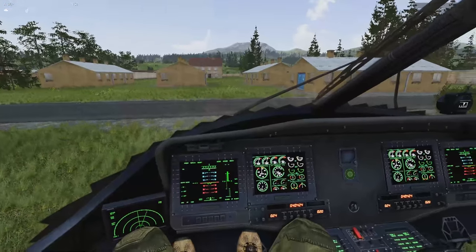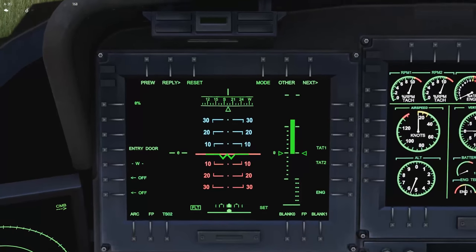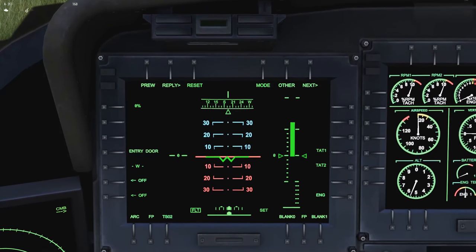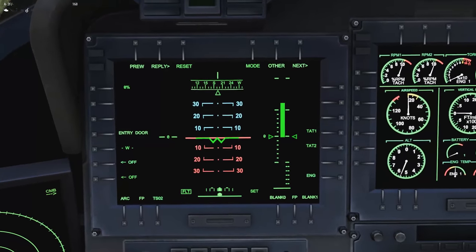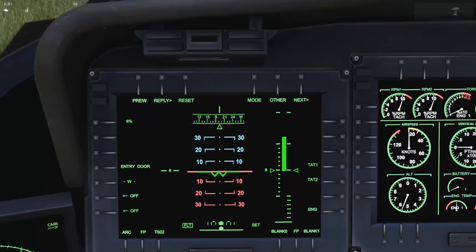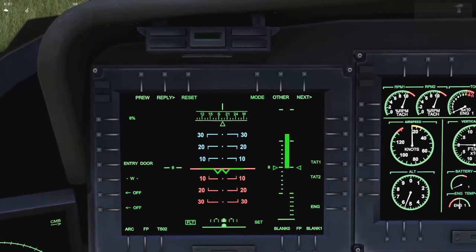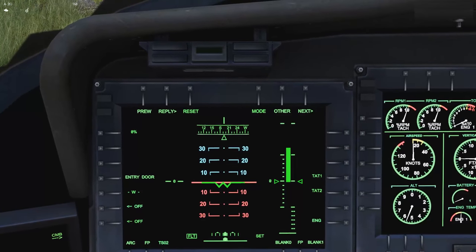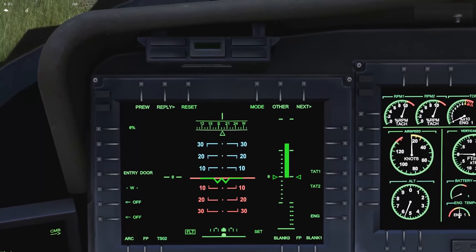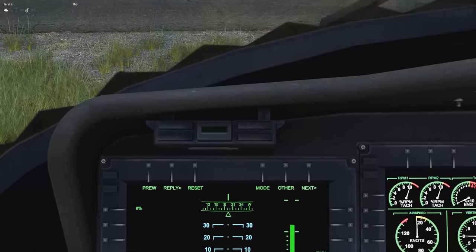Let me talk about the main screen. This is the attitude tape — your attitude indicator, essentially an artificial horizon. You have a center line, and then degrees of climb or descent: 10, 20, 30 degrees nose up is the blue part, and 10, 20, 30 degrees nose down is the red part. In a real aircraft it goes all the way around in a circle. At the top of that is a compass heading.